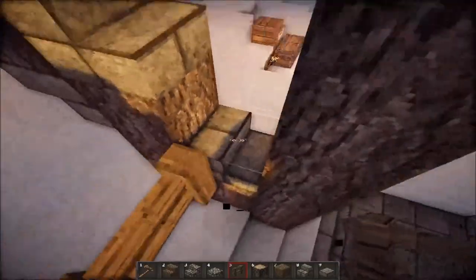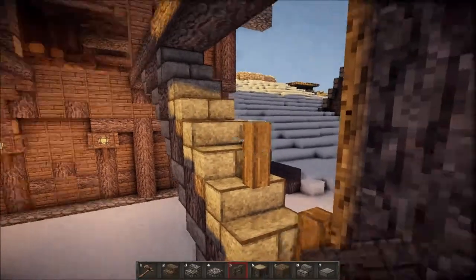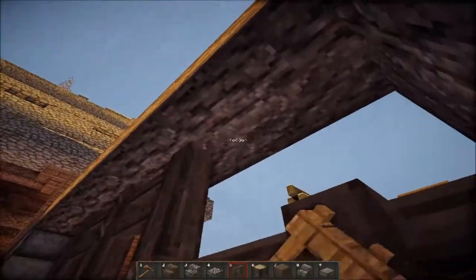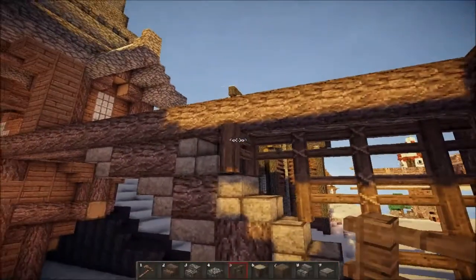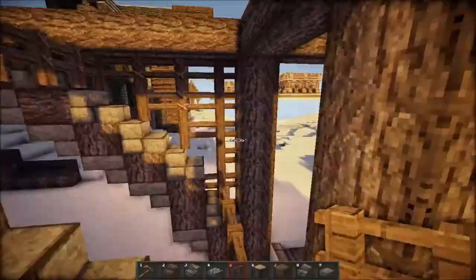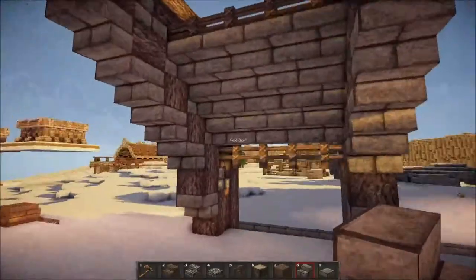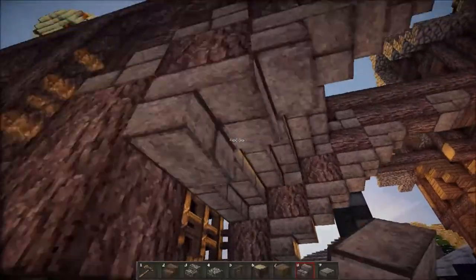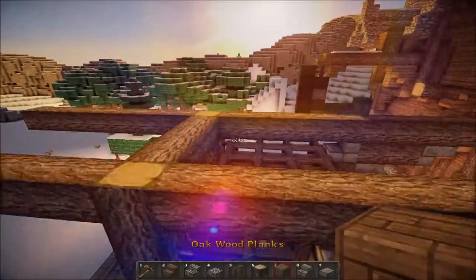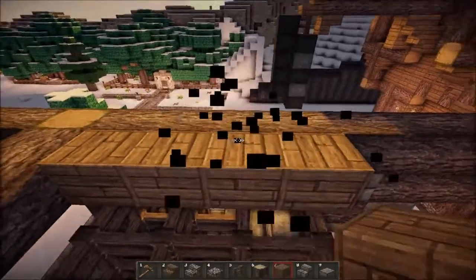It's hard to place fences sometimes. I'll be right back when I'm done with the fences. I got that done and I put stairs under it to hide it a little bit and make it look more supported. On this side we'll just use oak wood planks and go across like this.